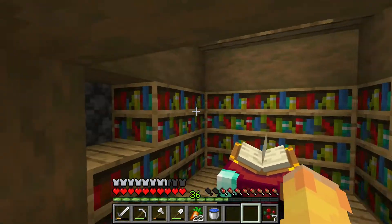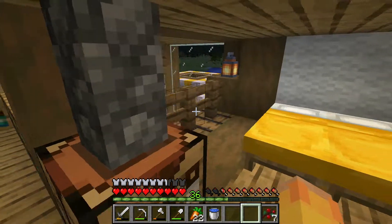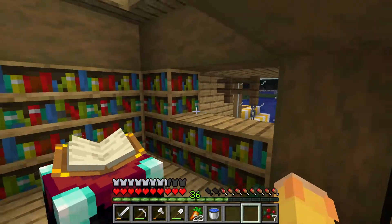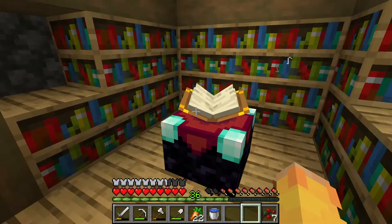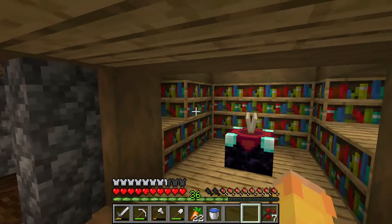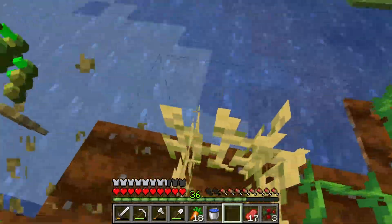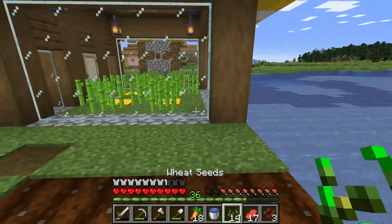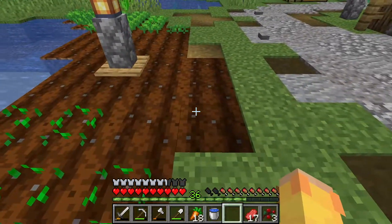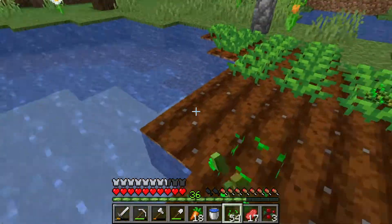We're going to need just two or three more bookshelves to give it the full length here, so we're just gonna wait for some sugar cane to grow and go to sleep. The sugar cane probably needs to wait a little bit more, and then we'll finish these bookshelves and have the full enchantment table setup. While we're waiting, we can harvest our wheat because it's ready. Like I said, we're just waiting for the sugar cane to grow a little bit so we can get more paper to finish off that full enchantment setup.